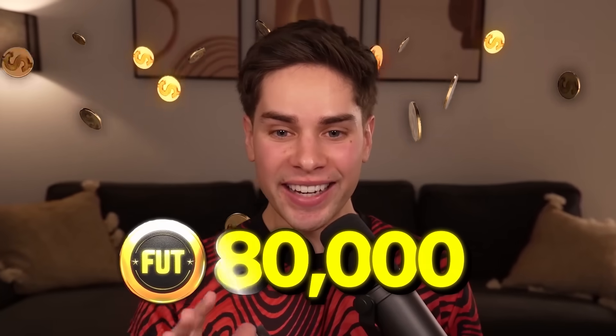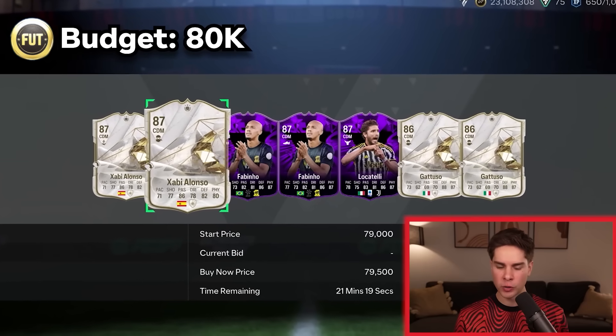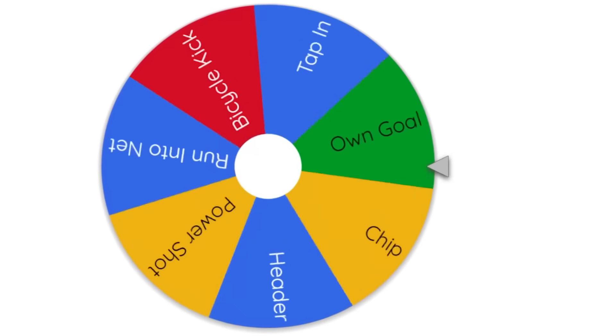Now we got 80,000 coins to spend on our first midfielder, which is going to be a CDM. I wanted to get Shabby Alonso or Gattuso, but they have no photos. Why don't they have photos? I guess I'm just going to get this one. Oh, there's this photo. 80,000 coins, get into my team. What is next, wheel?